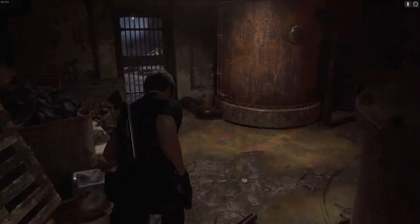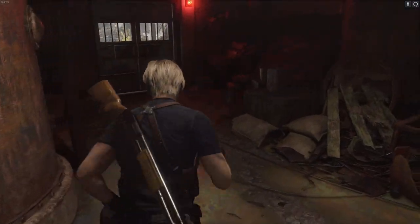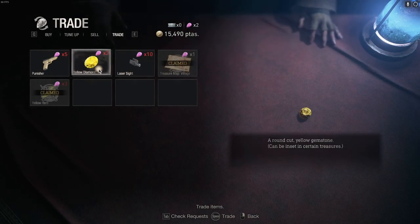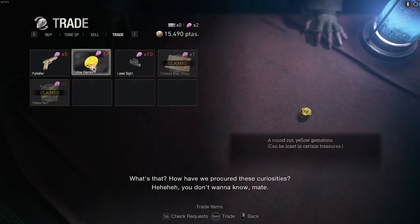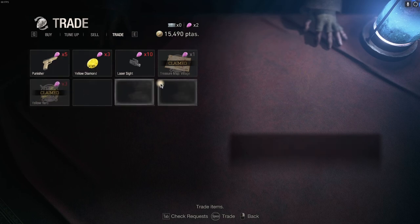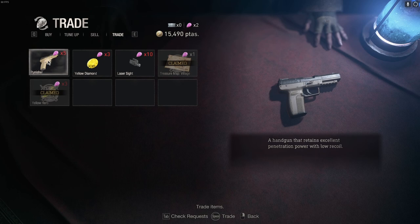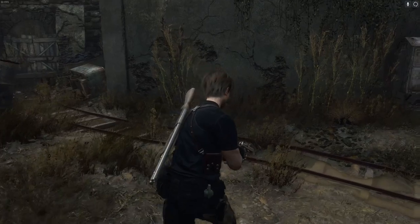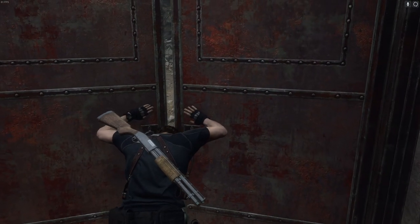Let's go back to the merchant - where are you, you bastard? There you are. What are you buying? So if we get six of these - how have we procured these curiosities? You don't want to know. Each of these things can only be claimed once - it makes sense. So we can't just save up six gems and buy two of those. Gotcha. These things aren't exactly weighing us down, so we'll hold on to them for now.